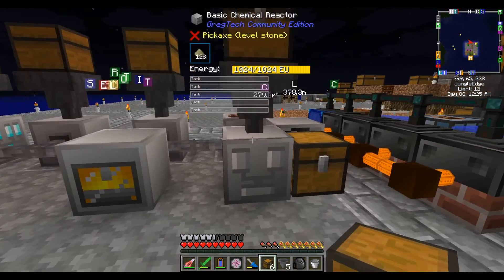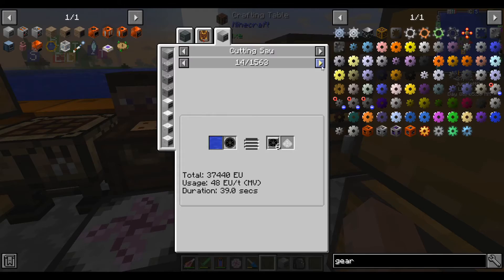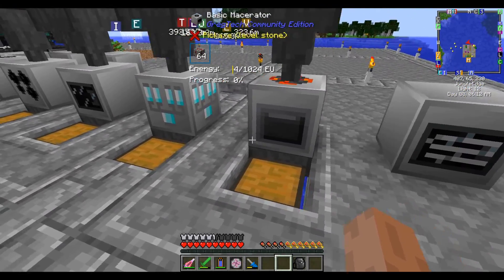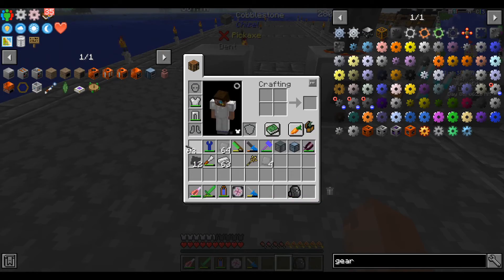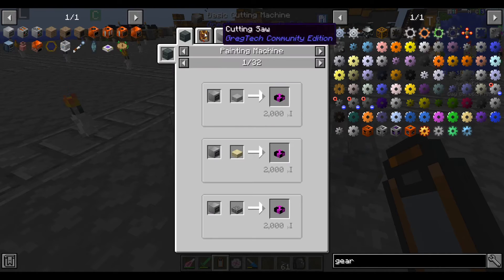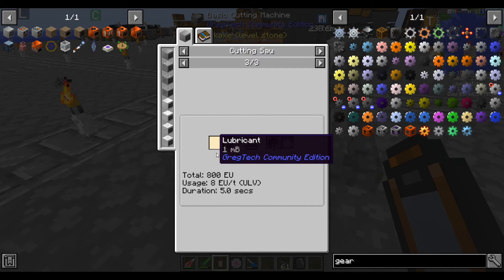Putting that rubber to work: a basic cutting machine. This can make certain plates that can't be made in the metal bender, like the lapis plate. I need that for our time in a bottle, but now that I think about it, I don't actually think a time in a bottle will help as much right now because the machines are limited by power, not by time. The cutting machine also needs a lubricant — for now I'll just give it water. But it runs more efficiently with actual lubricant: water takes 20 seconds, distilled water takes 13 seconds, and lubricant only takes 5 seconds.